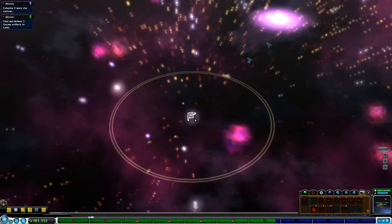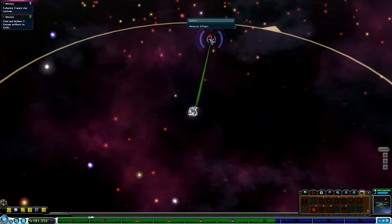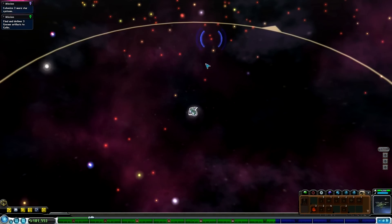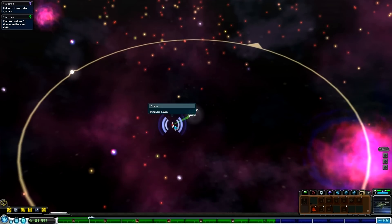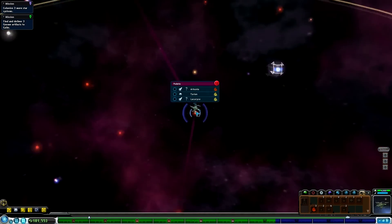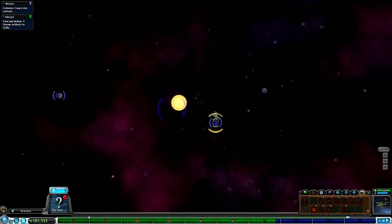Holy shit, look how close to the center of the galaxy we are! Could we just get there now? Well, that's going to be the Grox. Shall I go and say hello to the Grox or not? They're not really aware of me right now, so maybe I won't do that. There's actually an empire here - this would be the Grox as well. Well, at least we know what we're in for.